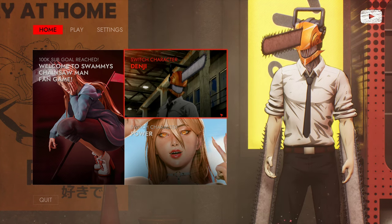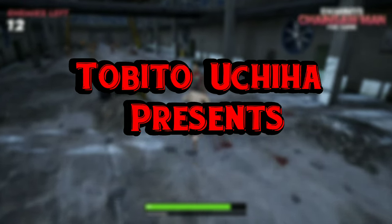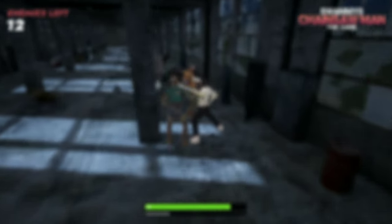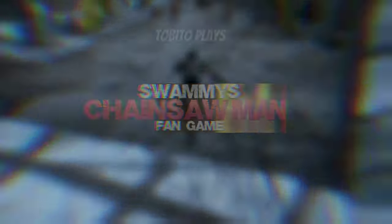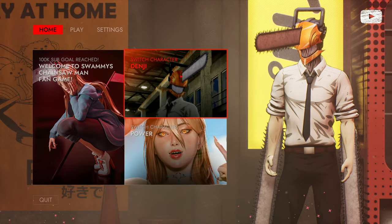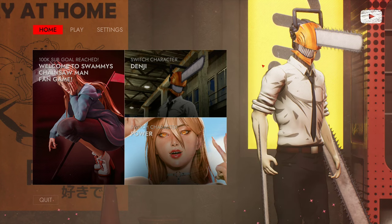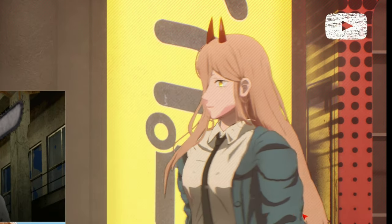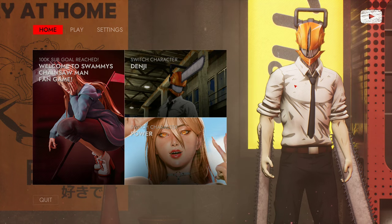So without further ado let's go ahead. The home screen of course allows you to switch between Denji and Power. It's a great Denji model — I forgot who the model is made by but huge credits to them. I could say the same for Power as well. They look almost like Fortnite models in a way. I can't wait to see this game grow because it looks very interesting.